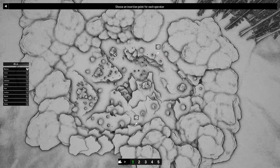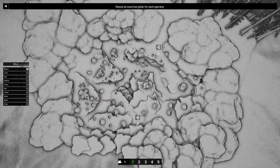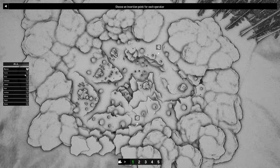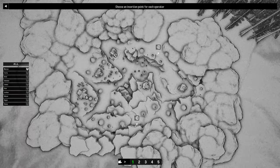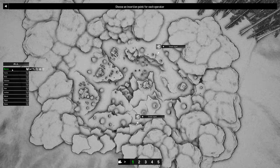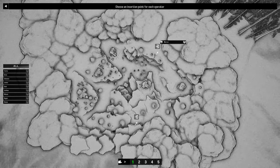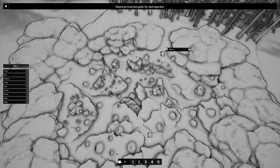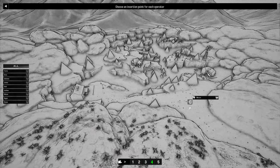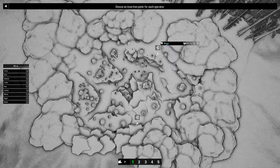I have two insertion points. My objectives are to sabotage the radio communications and recover the decryption key. I'm going to try breaking this into two teams and see how that works. By the way, you can select different camera views to get a better idea of the terrain — camera view one is sort of the overview. I have Marcus leading a squad over here.